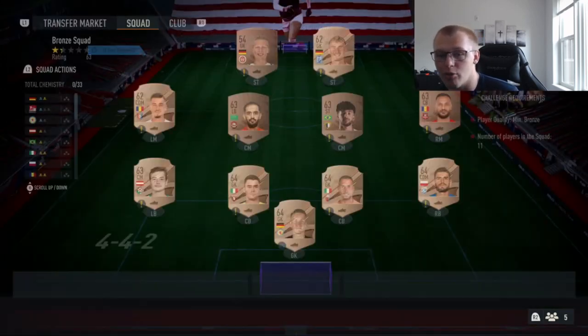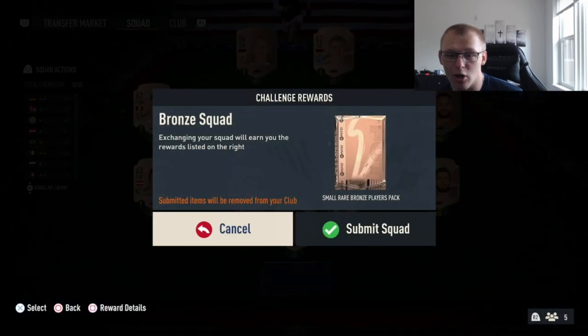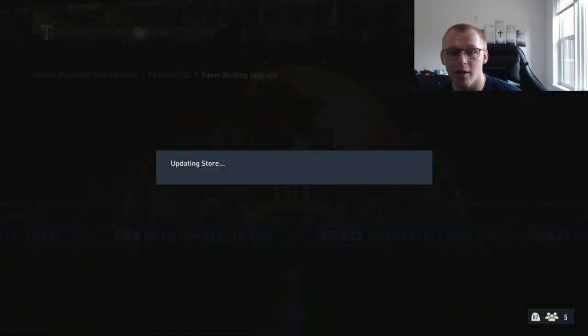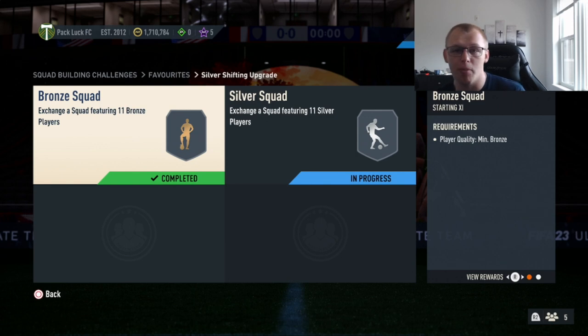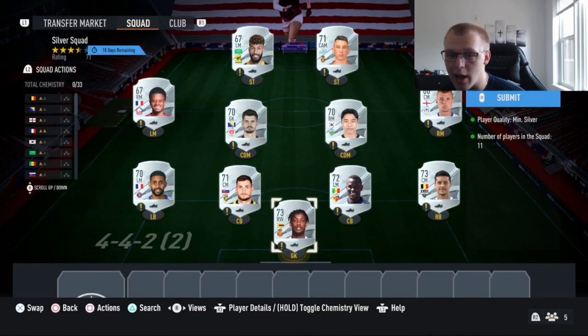For the bronze squad, if this is your first run through, use whatever bronze cards you have in your club. After you submit it, you get six rare bronze players back. If you do the silver squad as well, you get another six players — so that's 12 bronzes total. Since you can do this 10 times a day, you won't need to buy a single bronze player. You just open those two packs, get 12 players, throw 11 back into the SPC, and repeat.